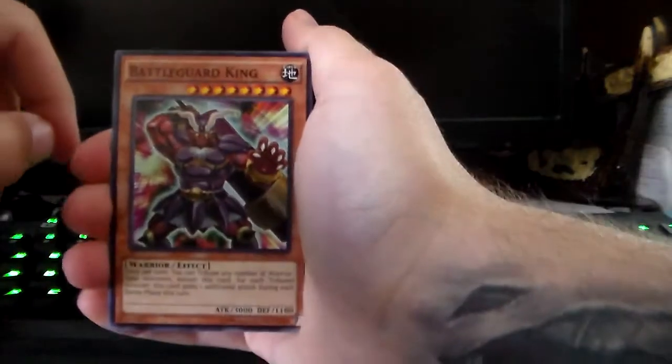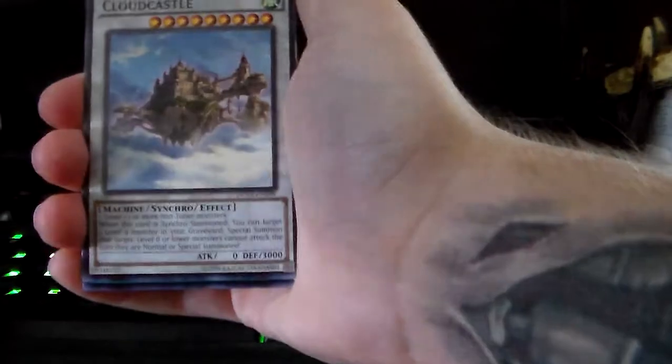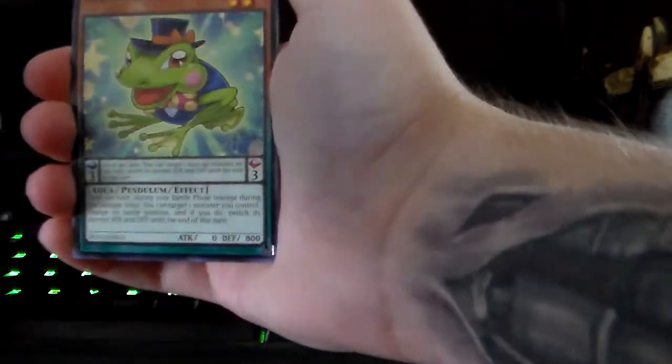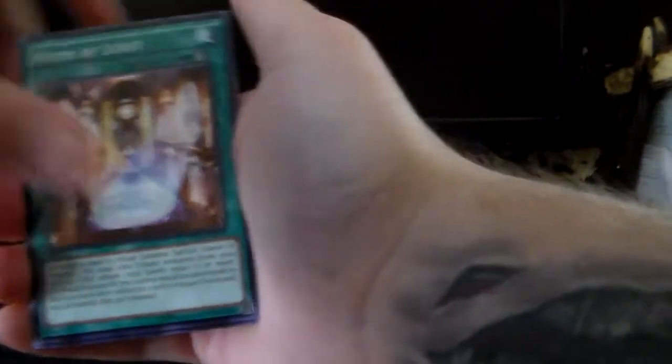Let's see if we can pull a secret out of one of these boxes. We've got Battle Guard King, Chaos Seed, Performer Pal, Cloud Castle, Performer Pal, Turn Toad, Performer Pal Hip Hippo, Hymn of Light, Battle Guard, and UA Stadium.